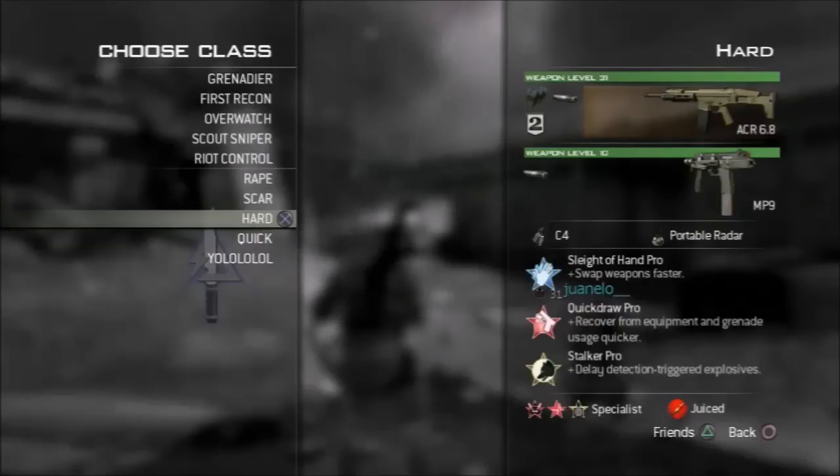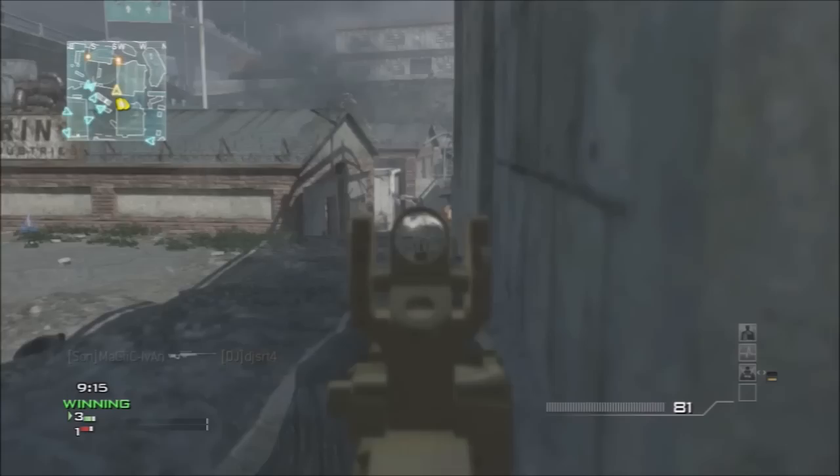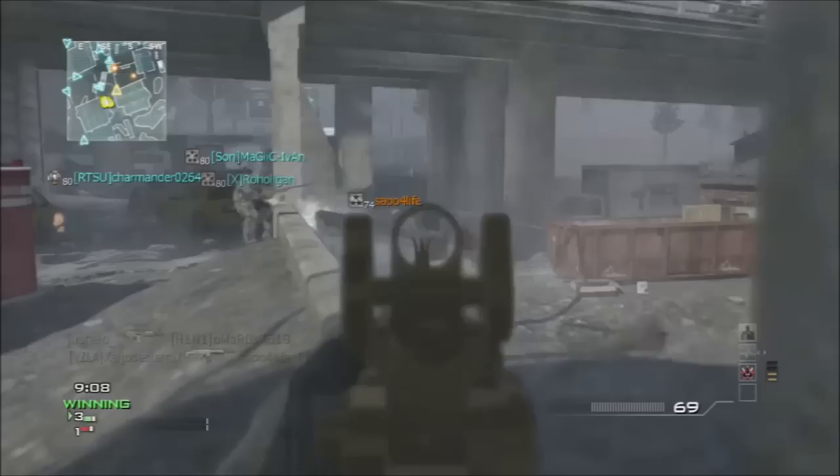Hey, what's up guys? My name is Brennan. If you're not watching the class setup video and just want to know what perks I was using, this video is going to show how to get a MOAB. It's a three minute and eight second MOAB on Interchange, playing Kill Confirmed. As you can tell right here, I'm staying in two spots.